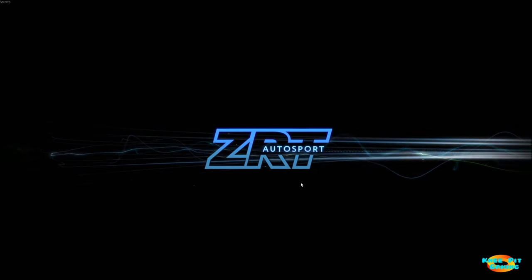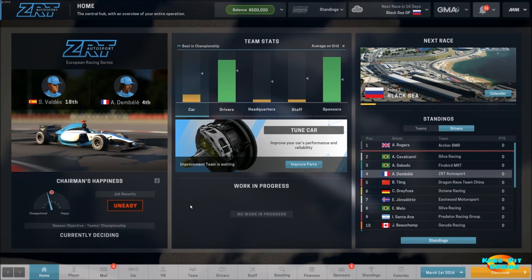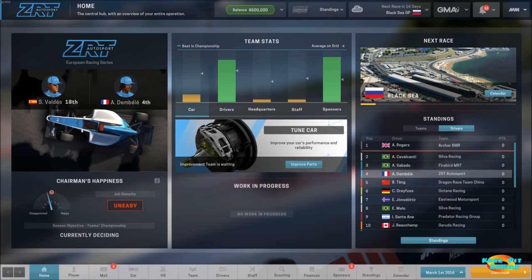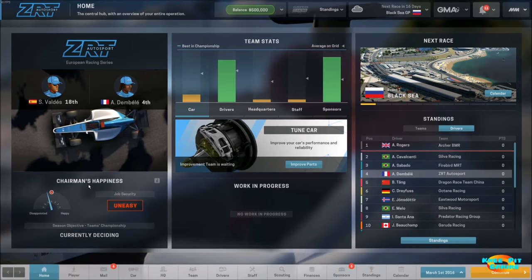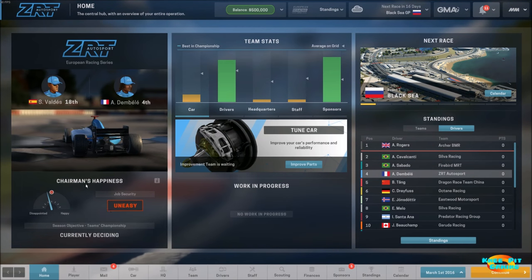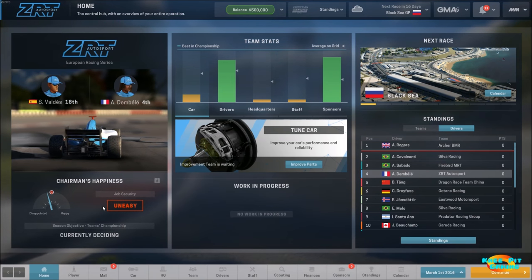With ZRT we're going to start out with a less than stellar car. We do have some good drivers, but headquarters is not good, staff not good, while our sponsors are pretty good — probably has something to do with the United States. I've played maybe an hour or so just to get a brief idea of what was going on with the controls, but I really like the idea of seeing a lot of this with you guys for the very first time. We take a look at our main screen for the team: we see our two drivers, the chairman's happiness, and right now they're not too happy. Our job security is uneasy.